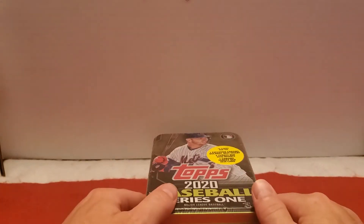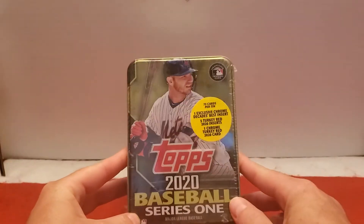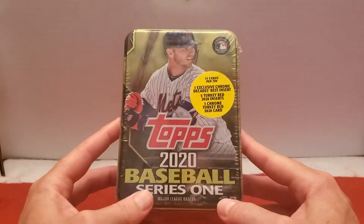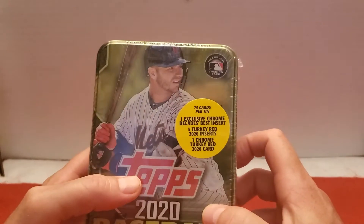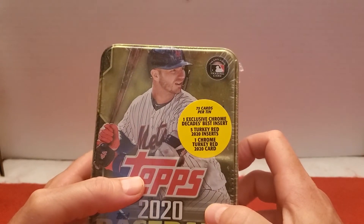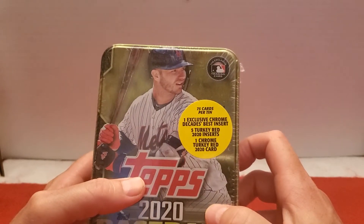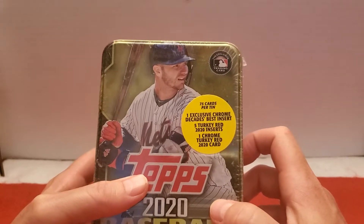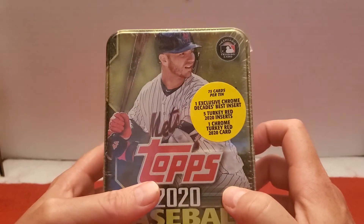Hey there, everybody's favorite uncle here, about to open up this tin of Topps 2020 Series 1. This tin has 75 cards in it, 1 exclusive chrome Decades Best, 5 Turkey Reds, and 1 chrome red Turkey Red.